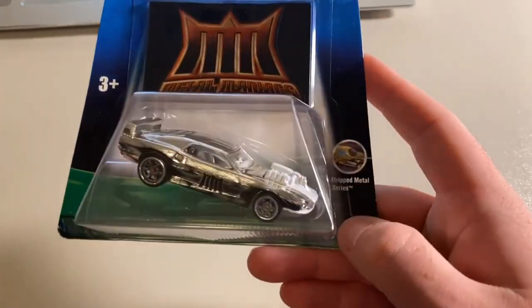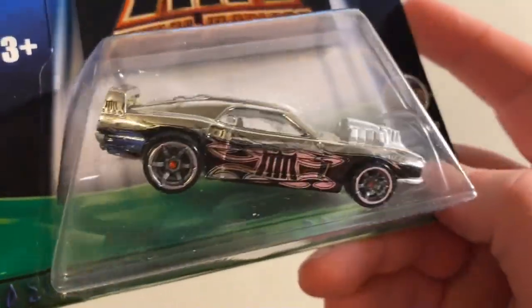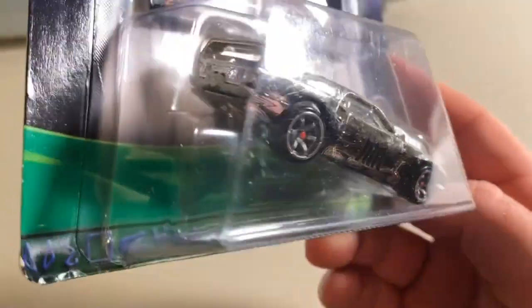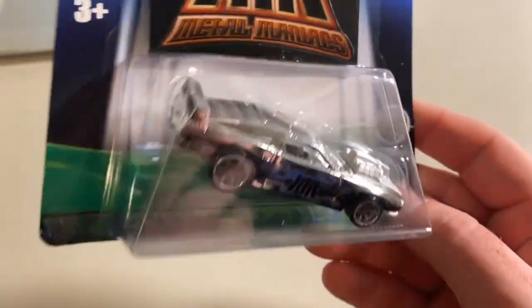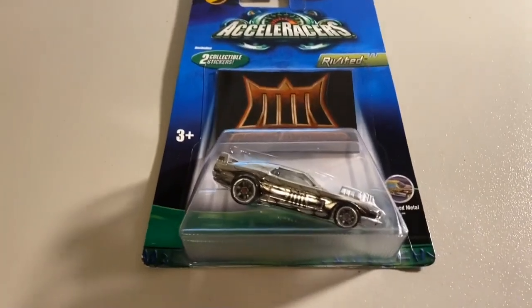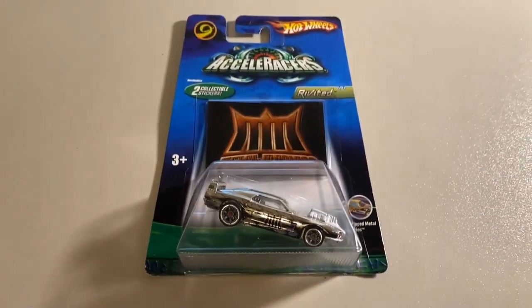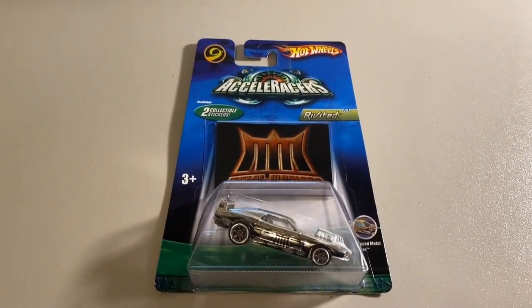Then we sold an absolutely gorgeous Gen 2 car — one of my favorites — the Stripped Metal Series Riveted. Cannot say enough about the stripped metal on this car: the decals, the CM6 wheels — it absolutely gleams in the light. Definitely a top-10 car for me across all the Accelerators lines. The grand total on this order was $115 even to a return buyer — thanks for that purchase.